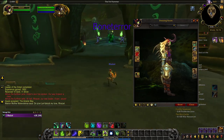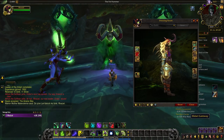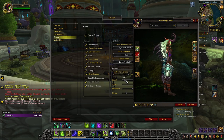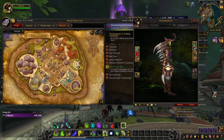Bone Terror is quite a unique Warglaive appearance and is unlocked through PvP honor levels for Vengeance Demon Hunters. The base sand-colored tint is unlocked at honor level 10. The gray tint is unlocked with honor level 30. At honor level 50, you're rewarded with the green tint of Bone Terror. And lastly, at honor level 80, you unlock the brown tint of this artifact appearance.